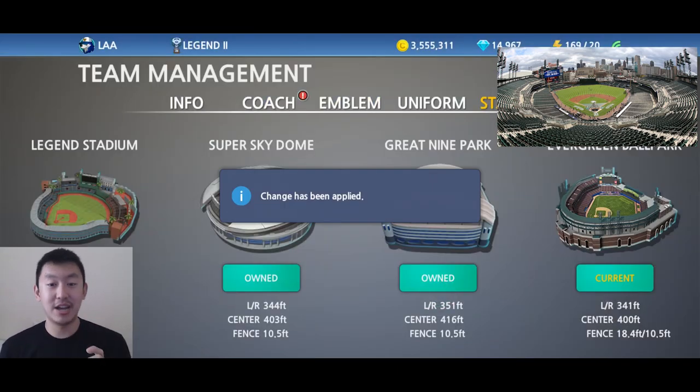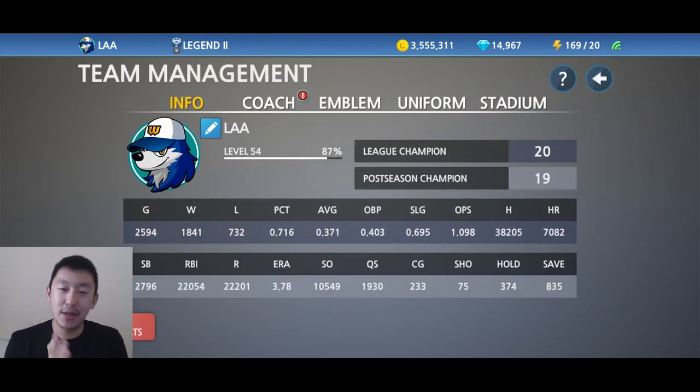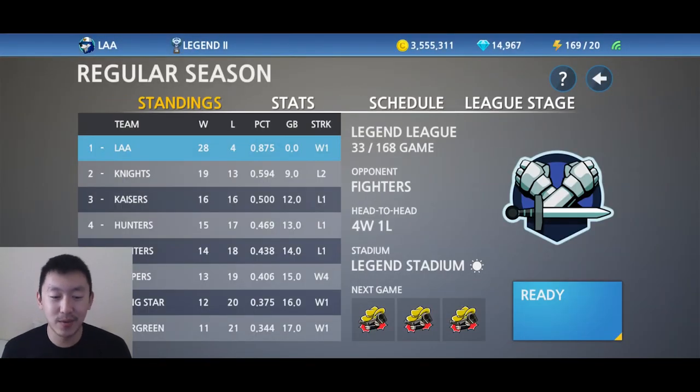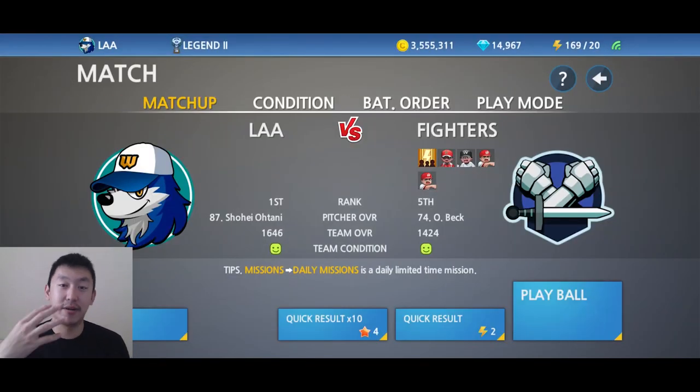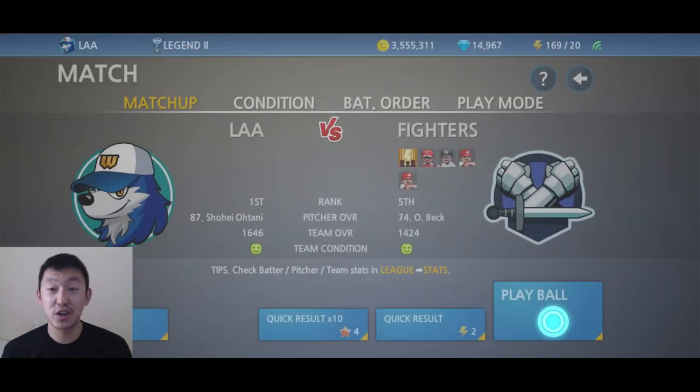It does cost 3,300 gems, so I would advise you to save your gems if you still have team upgrades to do — upgrade your team first. Don't go spend all that money on this ballpark, but if you have extra money to spend, why not? Evergreen Ballpark, ladies and gents.